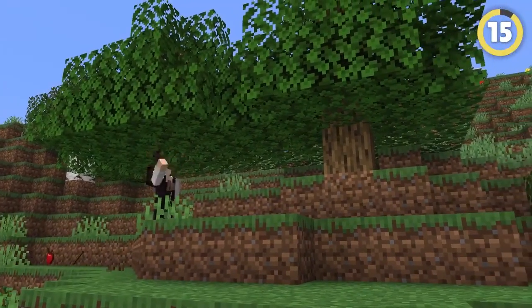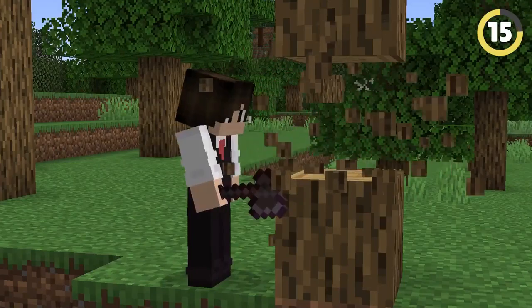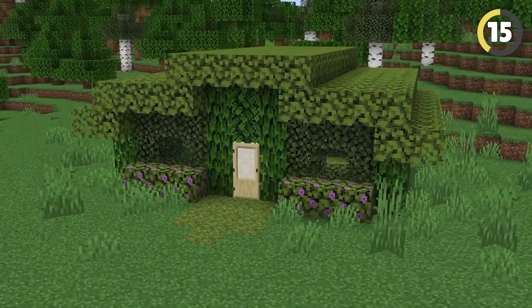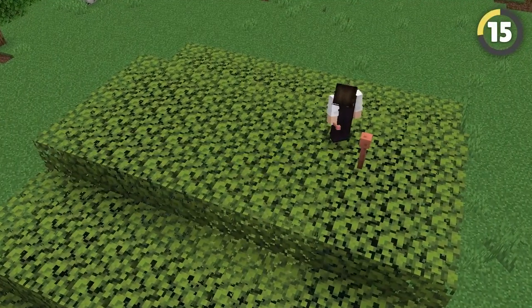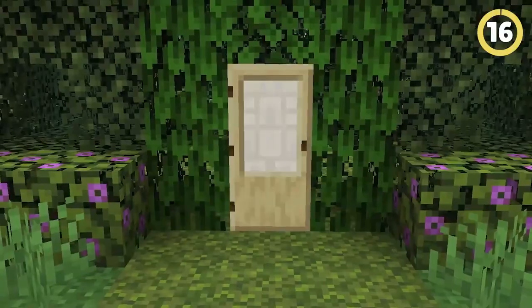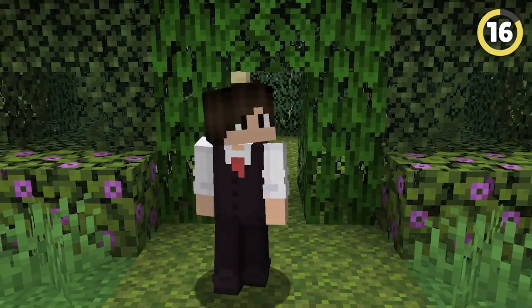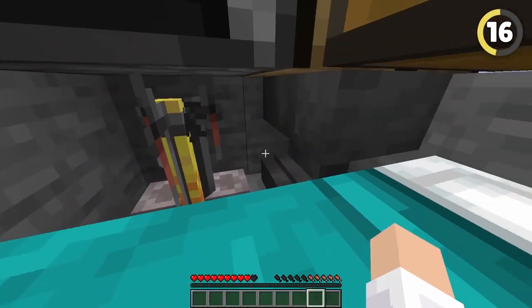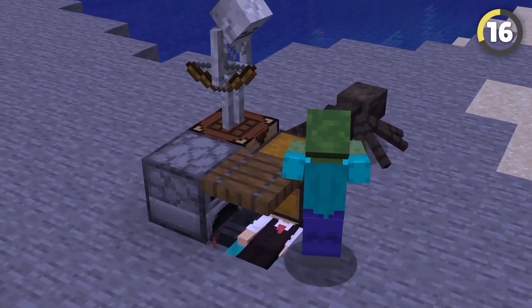Gathering materials for a base can take forever — why not just cut that part out entirely? Leaves are the fastest block to collect in the game, so just shear a bunch of them and build your house out of those. Make sure to set up a few lightning rods though, because that could go very wrong. Or try building this instead — it's got all of the blocks you need for a home, including a brewing stand and an anvil, and you're even safe from mobs in the bed.